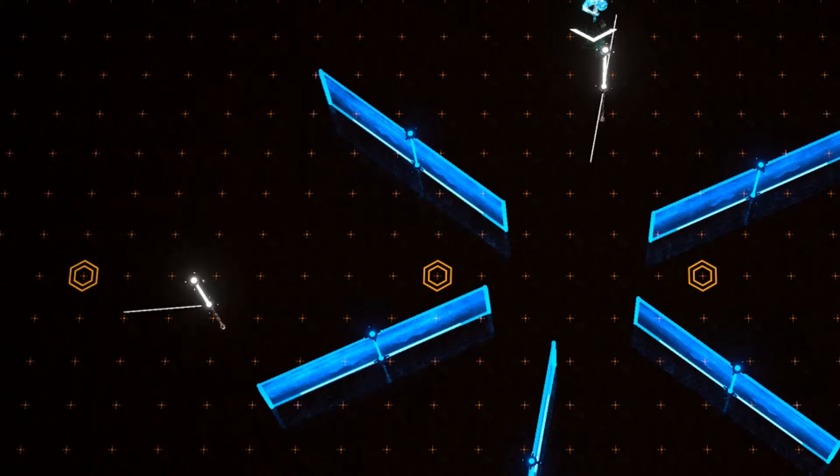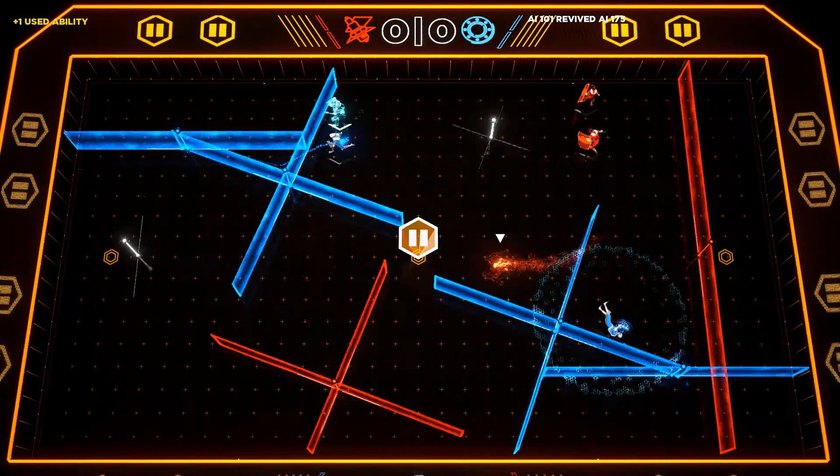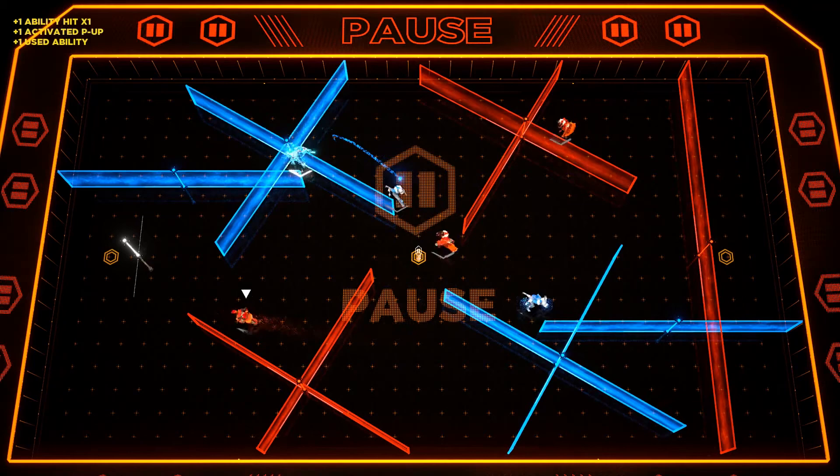Within each map there is a set series of power-ups which change up the play at any given moment. There are power-ups that change the motion of the lasers — rewind, pause, and speed up. If you hit pause and someone's in between a bunch of beams, you can trap them in a spot and your offensive players can come in and take them out.